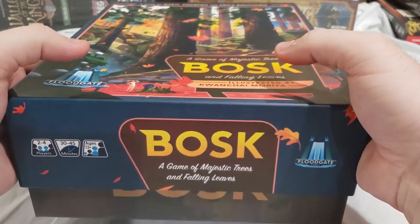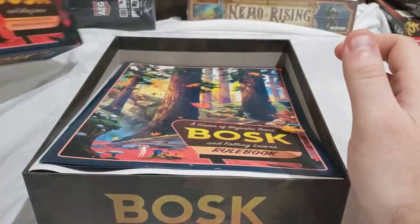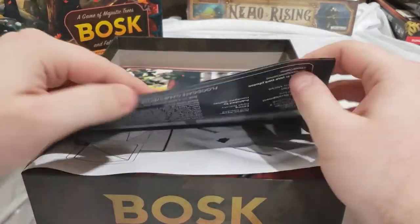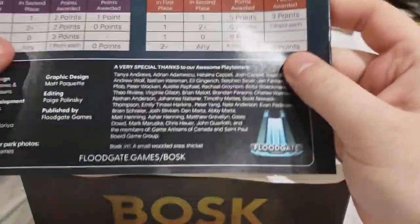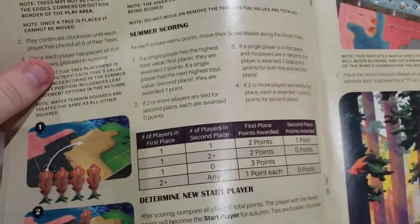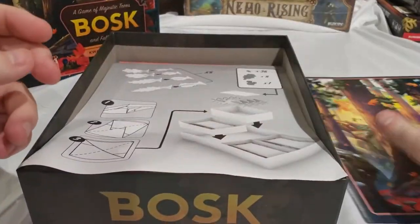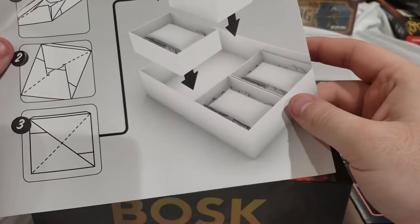I love the logo — it looks like a national park sign. We have our rulebook, which has fun acknowledgments on the back, a quick setup guide — always helpful — and a definition: Bosk, noun, a small wooded area or thicket. It's a very nice book written with all the colors and fonts you'd expect in a national park guide. There's also an app, and instructions on how to set up the trees and boxes.